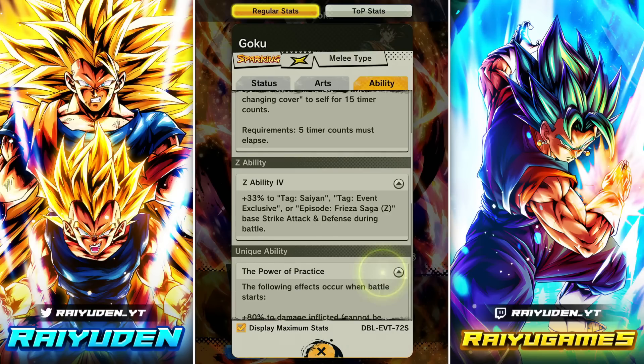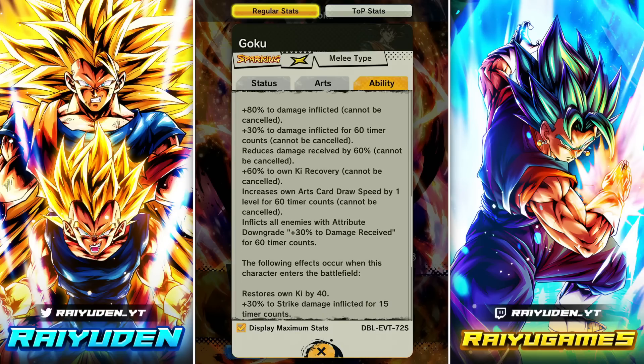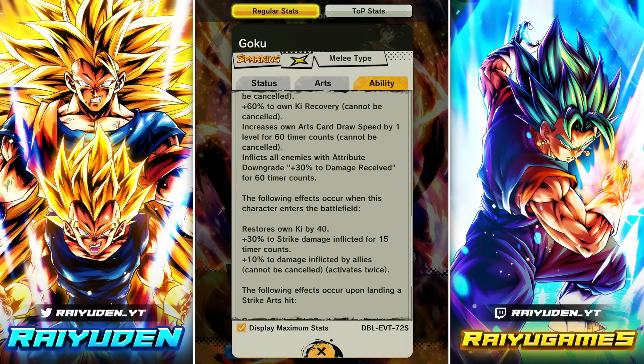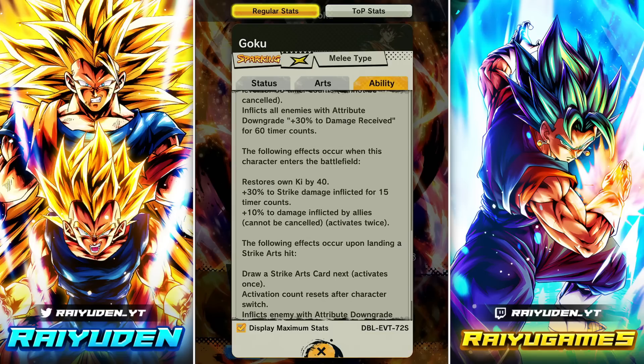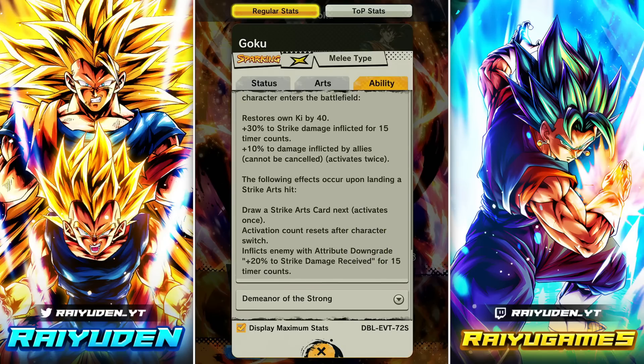Z ability: strike attack and defense for Sand event exclusive or Frieza Saga. When battle starts: 80 damage inflicted, 30 damage inflicted for 60 counts, reduced damage received by 60. Interestingly, only last year rare summonable characters had 60 reduced damage received — free characters had 50, and in just a year we've already moved the bar up. Card draw speed for 60 counts, 60 Ki recovery, hits enemy with plus 30 to damage received for 60 counts. When he shows up on the field: 40 Ki, 30% strike damage inflicted, 10 damage inflicted buff to allies — activates twice. Whenever you land a strike card you draw another strike card.